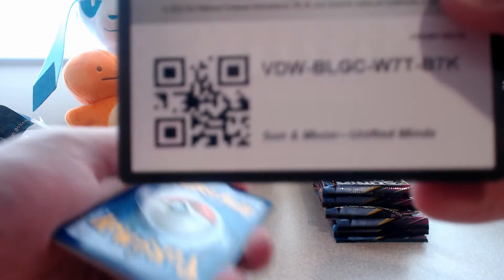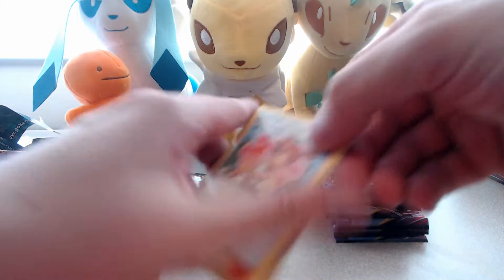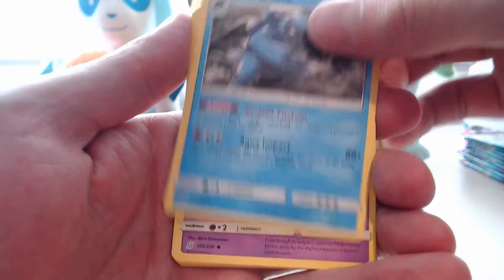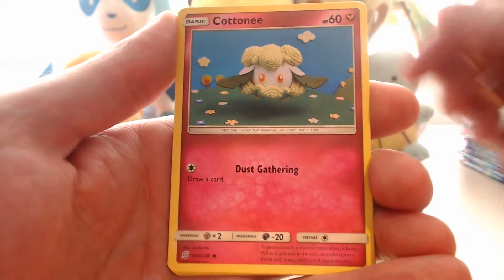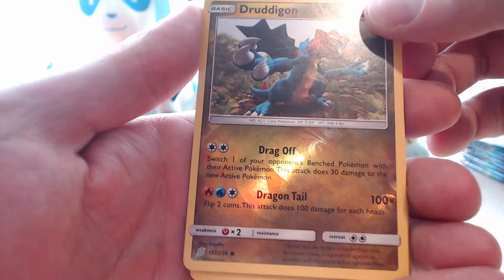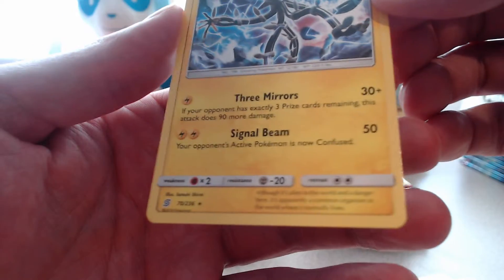This set is absolutely enormous, so I don't think I'm going to be completing it with two boxes - I will probably have to buy a few singles. But that's okay. Misty's Favor! Noctowl, Carracosta, Cosmog, Magmar, Cottonee, Snorunt, Tynamo. Our reverse is a Dratini - that's a cool reverse. And our rare is Zekrom. Perfect.